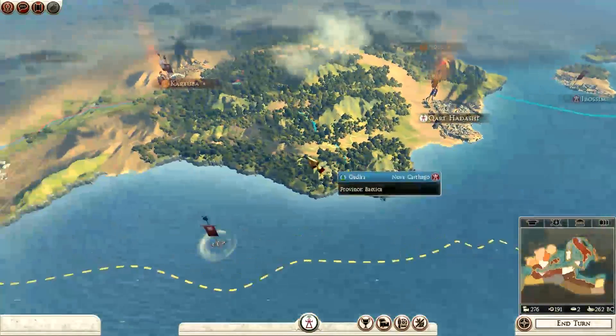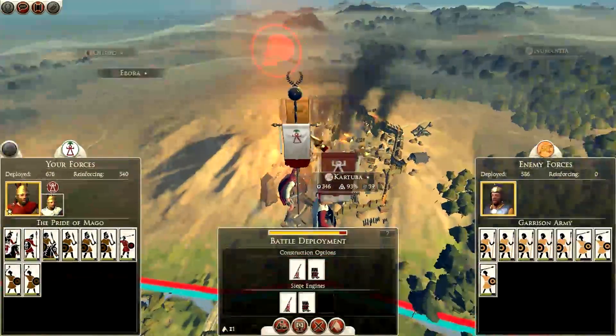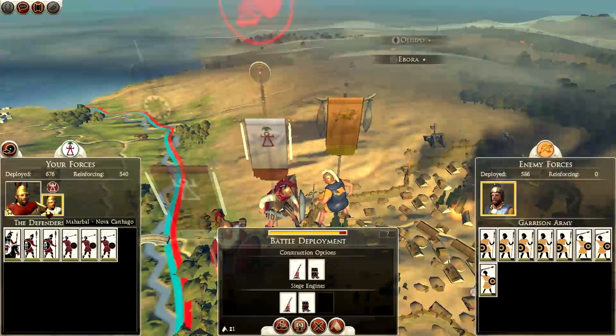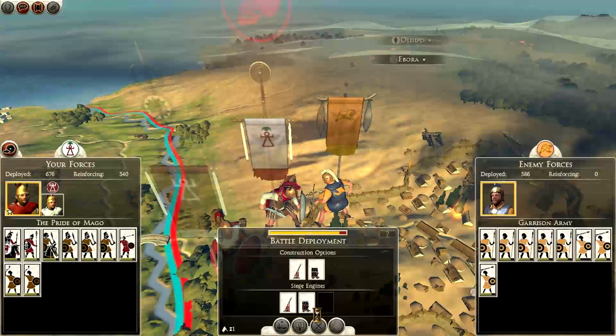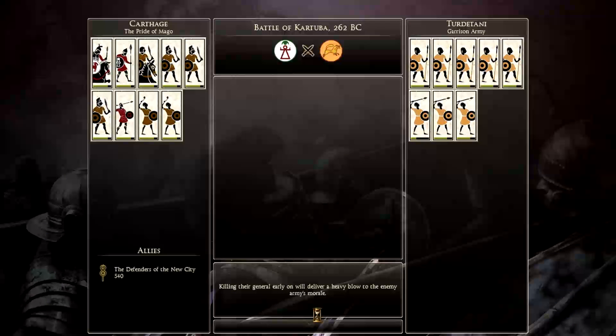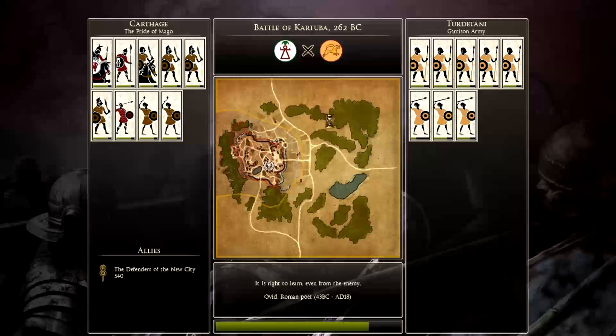We'll forget that for now. We will take this settlement — our allies are here now as well. We will assault here and take the settlement. The Pride of Mago will unleash its wrath on the Turtadani garrison army. We also have the Defenders of the New City as our allies. We've lost some men through the siege. I want to get this over as quickly as possible — if I defeat this faction here, hopefully they'll disappear from my province up there.